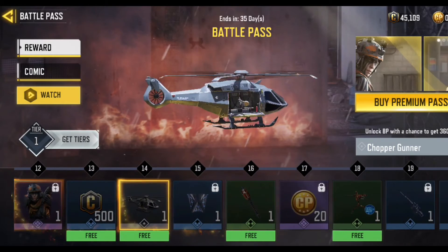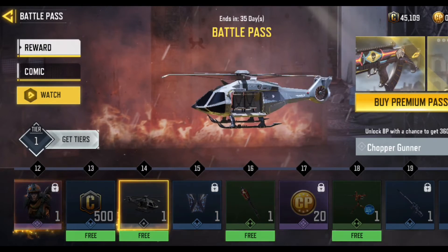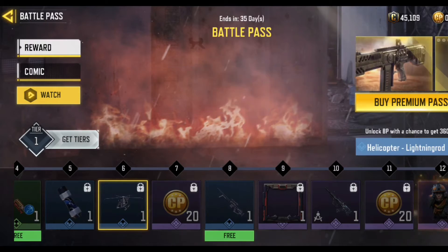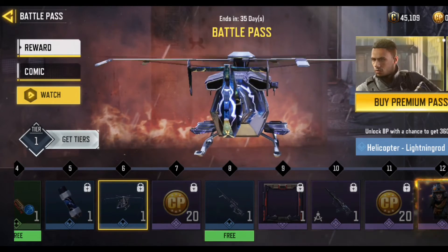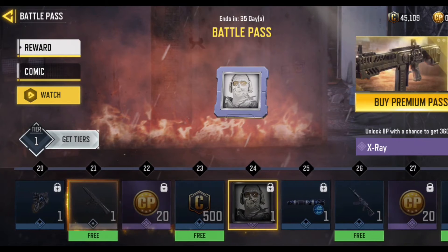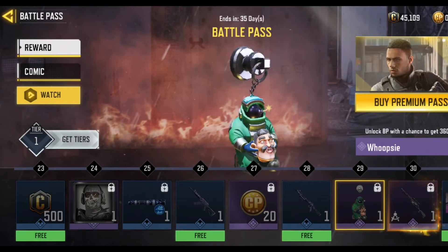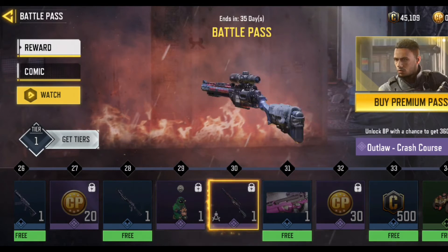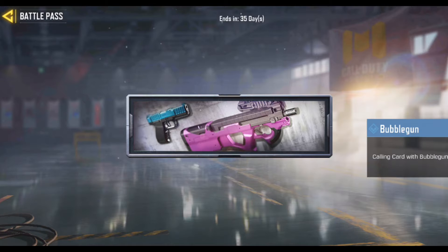A free Chopper Gunner — okay, I don't think I have this one. Chopper Gunner — this is free. That helicopter is really so beautiful. Lightning Rod — beautiful. And an avatar here: X-Ray. Really so nice. And we have a free calling card with Bubble Gun design.